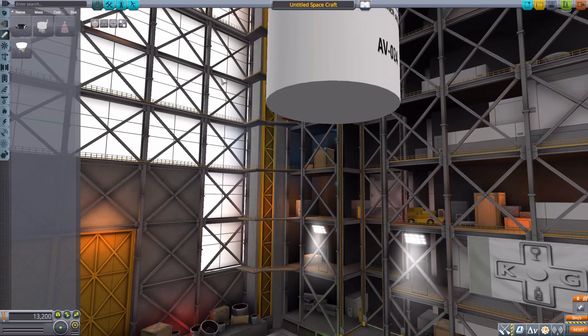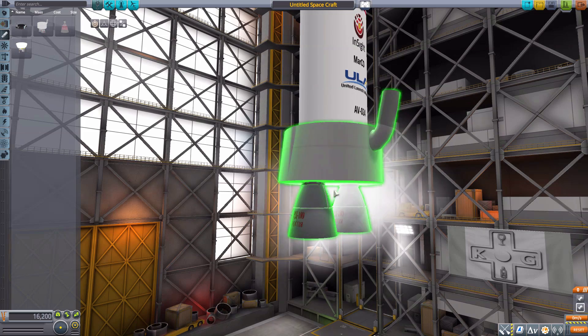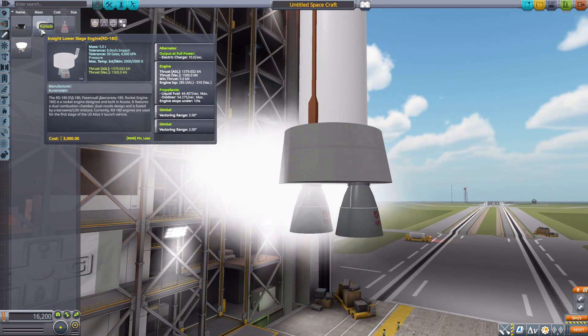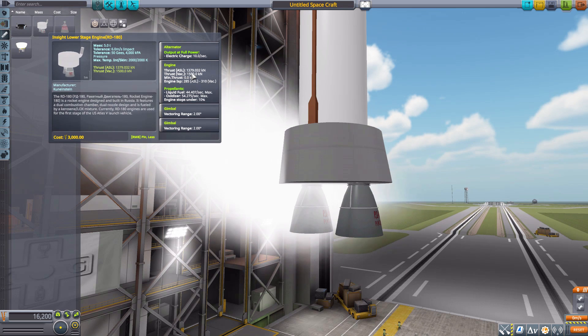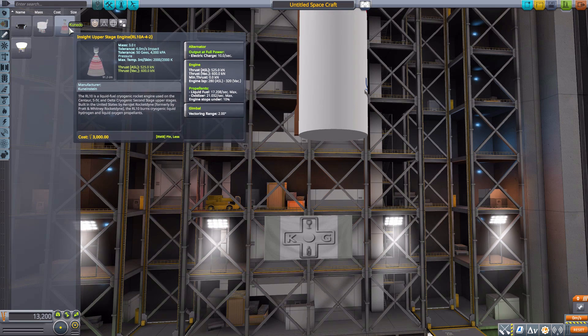The next engine is larger — the lower stage engine, the RD-180. It has that non-toggleable particle effect again. It has a built-in alternator, produces 1,500 kilonewtons of max thrust in vacuum, an ISP max of 310 using liquid fuel and oxidizer, and a vectoring range of two degrees. Good details all around.